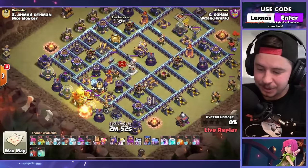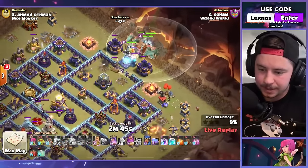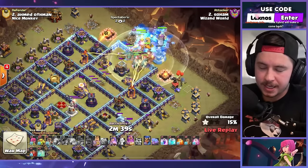Oh gosh, but we all have the new troops. So them is going first with the root riders — hopefully he does something cool. Log launcher, root riders — what in the spam city is this? Just drop everything, spray and pray.